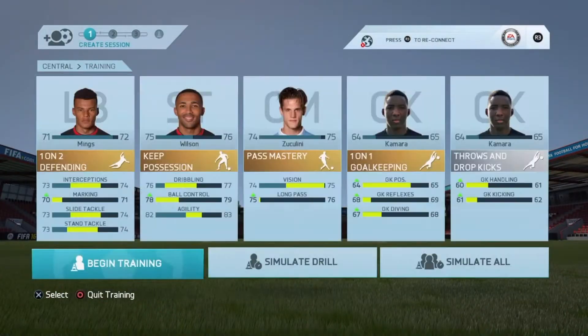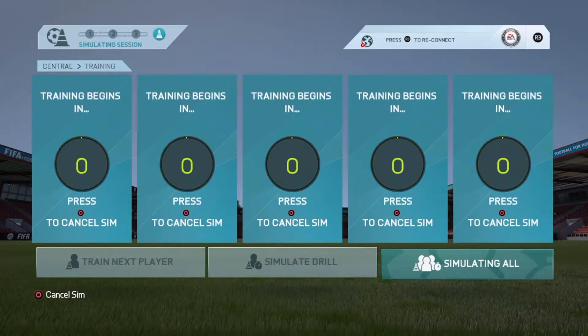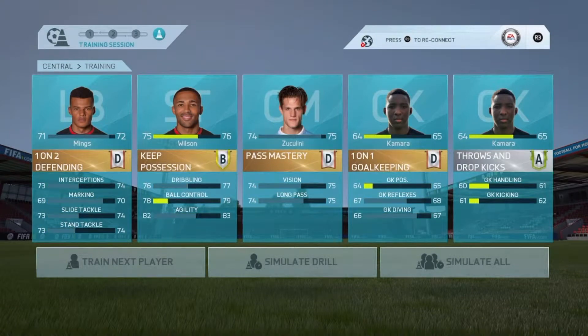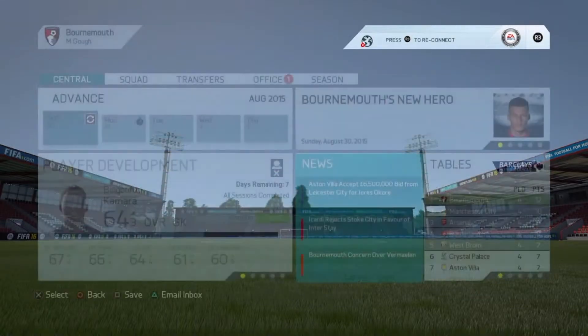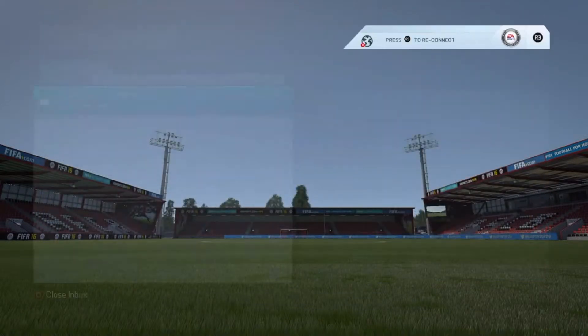Now we have more training to do. Kamara got an A and then a D — that's okay, I'll take that. Zuccolini and Mings aren't doing very well. As you can see from the commentary in the background, we're first with a two-point lead over Man City. We've got a 100% record and we still haven't been scored against.